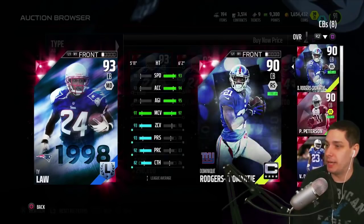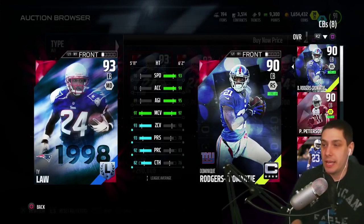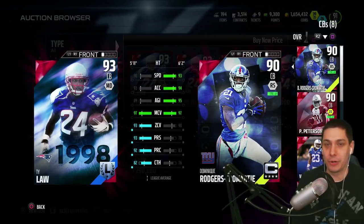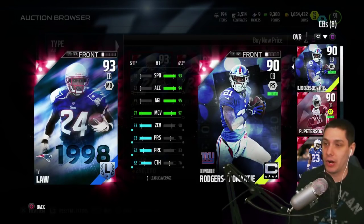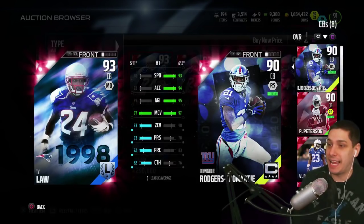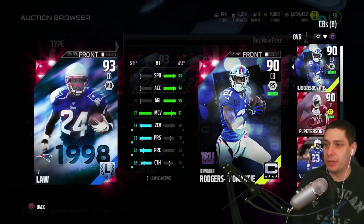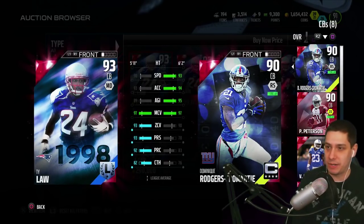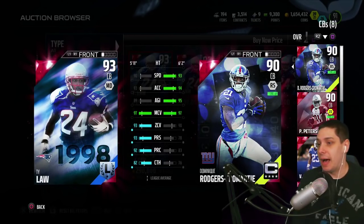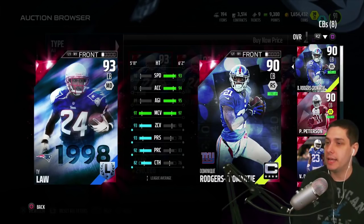What I'm gonna do is compare him directly to my best cornerback, which is Dominic Rogers-Cromartie. A lot of people realize Dominic Rogers-Cromartie is one of the more overpowered cornerbacks in the game for a 90 overall card, but Ty Law actually stacks up really really well against him. He's a 93 overall. He does have a little bit lower speed and acceleration, but he's pretty much better in just about everything else, especially the coverage attributes — a lot better player recognition, better catching, better zone coverage. They're the same in man coverage, so they're both very very good in man.